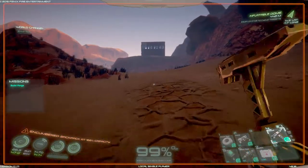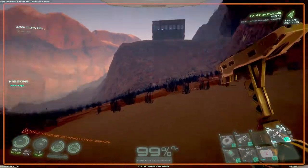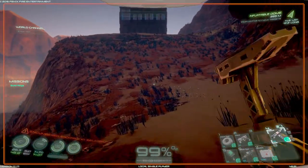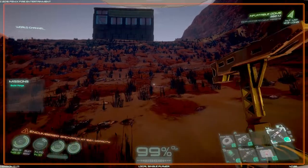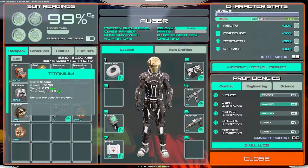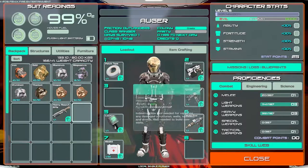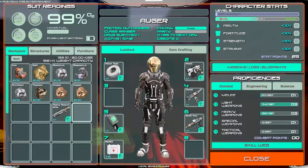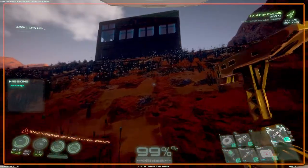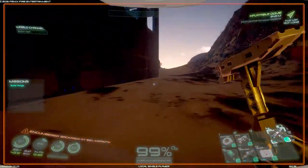Hello everyone, this is Cypher Deck and today we're back in Osiris New Dawn. I'm on my way back to that cave — that's where I set up my base — but I'm running into a new structure. I went out to get some items to start building and came across this structure, so we'll go ahead and check it out together. One thing I didn't do is I didn't bring food or water — very bad idea. Also didn't bring my main rifle because I can't use the super rifles yet.